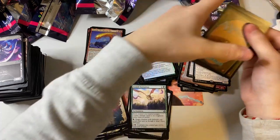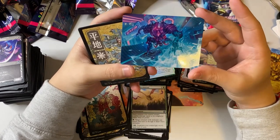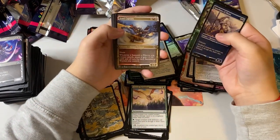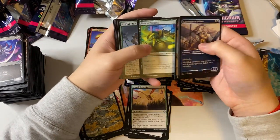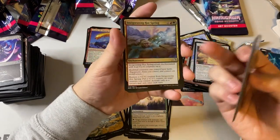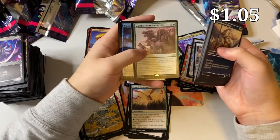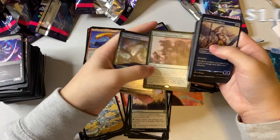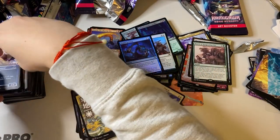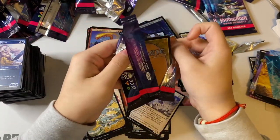I just want Boseiju please. Oh, that looks pretty cool — it's like a mech, you can see him. Guardians of Oboro, Fang of Shigeki, Asari Captain, Hair of the Ancient Fang, Coiling Stalker, Invigorating Hot Spring. Look at that monkey — and Flame Discharge, The Fall of Lord Konda, March of Burgeoning Life. We're getting the X exile cycle in the set. Planar Incision and Stone Haven Pilgrim. Three packs left — not even getting good List cards.